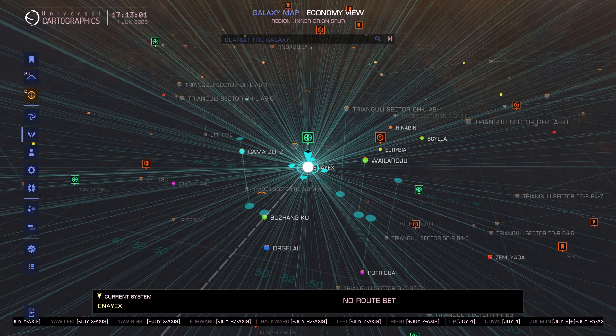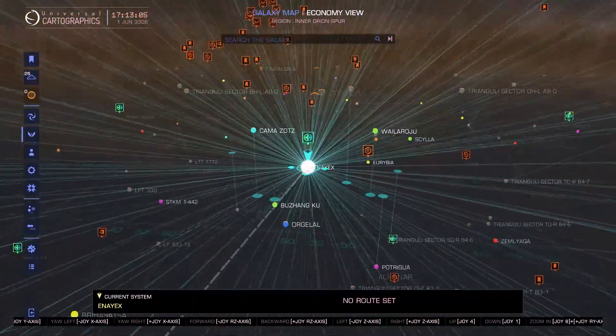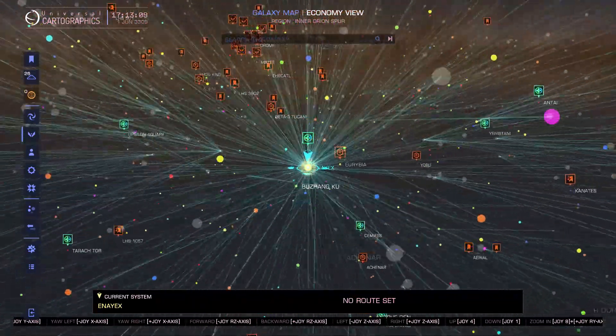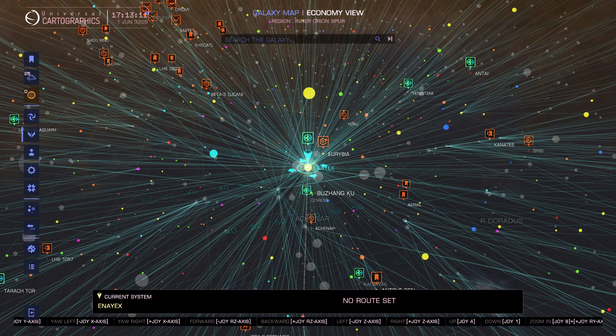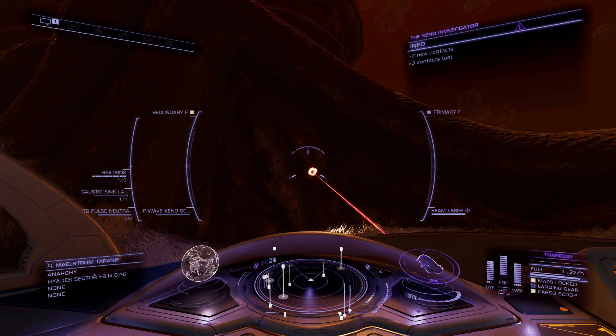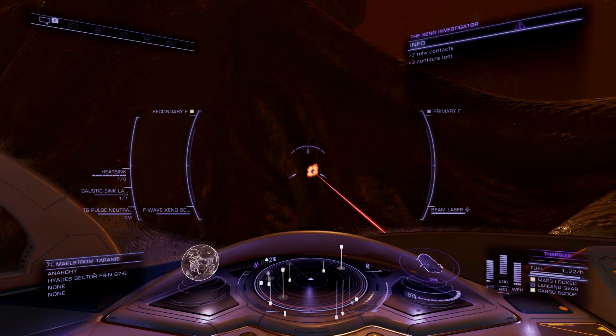Just want to mention the location: these are the rescue ships, and you can recognize them in the galaxy map with the green cross. They're everywhere at the moment, so you go to the rescue ship and there you can buy the scanner.